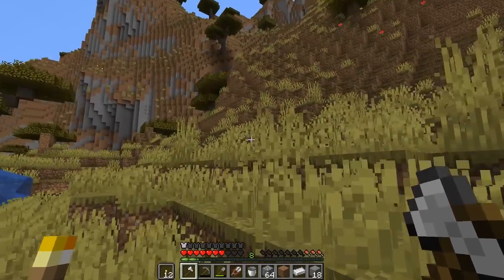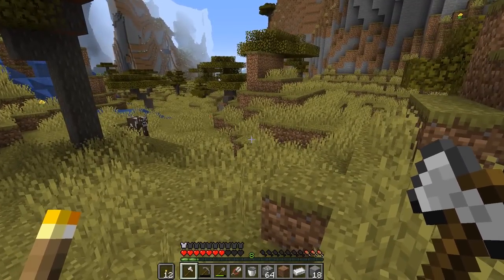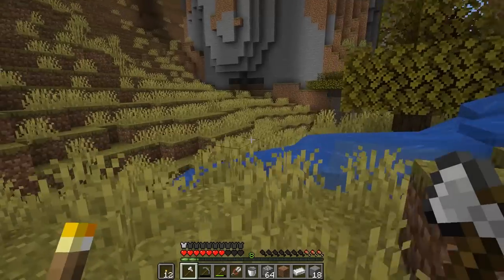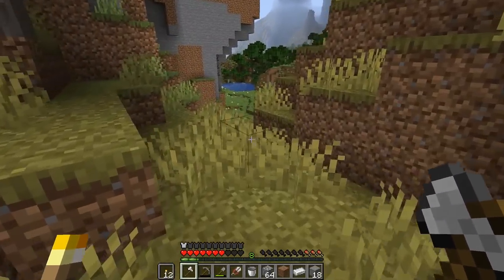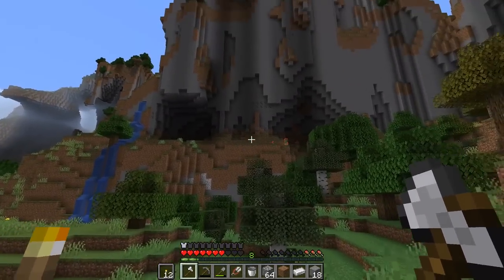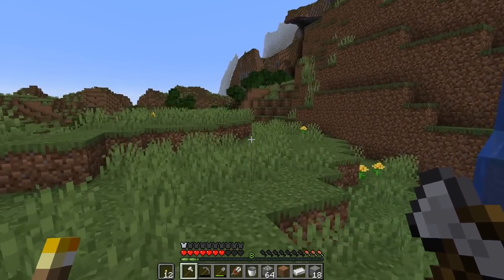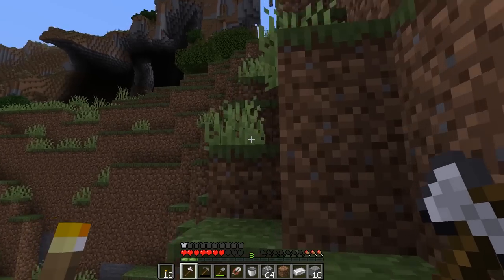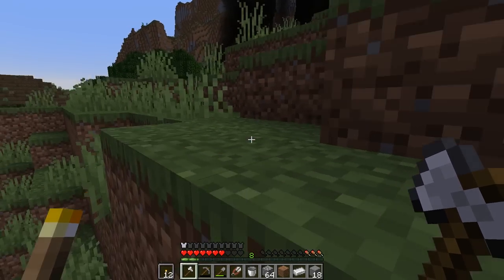This is the plains biome right? So what kind of animals besides horses can I find in the plains biome? I'd like to lead these guys back and put them in a fence — that's what I'd like to do. I'm pretty sure I have one thing of wheat at home so that's all I need to get them to follow me back. I do love this amplified world generation because of the mountains — mountains are my jam. One thing I don't like about it though is it's really hard to get around.